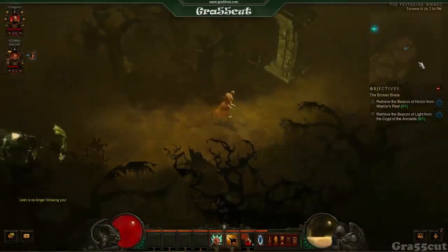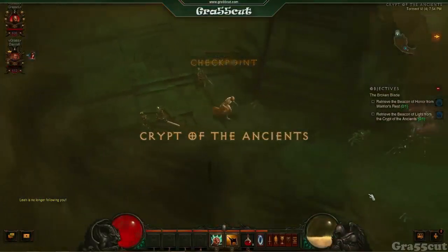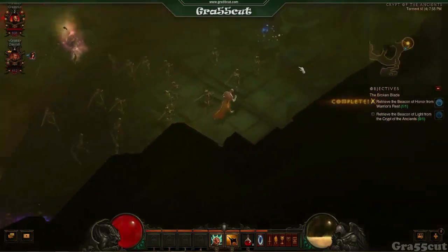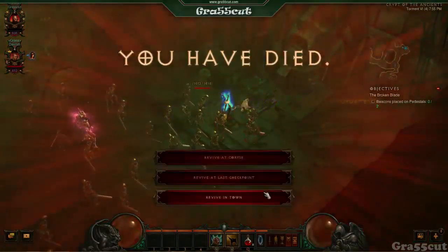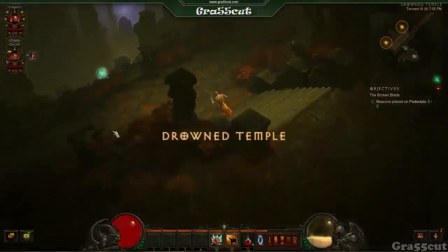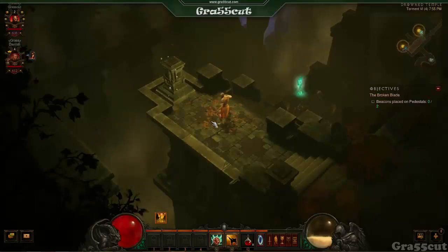You really have to coordinate with your group otherwise you're just wasting time. If you like the video, subscribe and give us a Google Plus one. I'll be putting up other videos throughout Season 2 with tips and tricks. This is not class-specific, just don't do this on hardcore for obvious reasons. You can't get someone to power level you at the start of Season 2 because you all start at level one with no gear, which is why this is the best method.